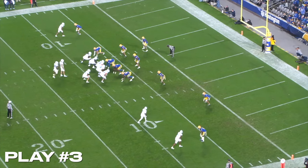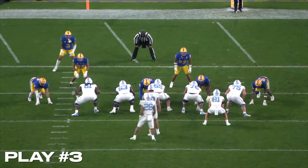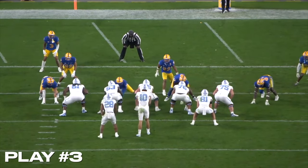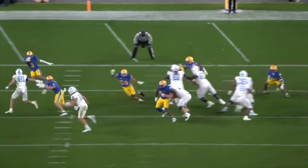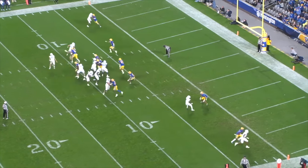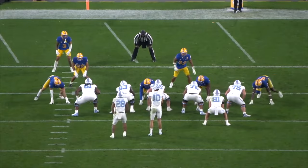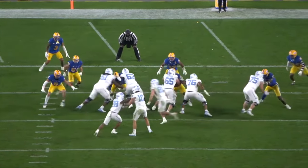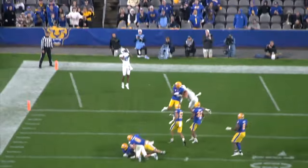Play number three, UNC on the road against Pitt, up four with a minute to go before the half. The Tar Heels are going to run a QB keeper with their big quarterback with a tight end pulling. Ball is snapped and the tight end lets this end go, probably thinking he's crashing on the running back. Maye is dead in his tracks, but with his opposite hand he flips this to the receiver wide open in the end zone for a touchdown. Just a ridiculous play with his left hand — and some may say this looks a little Mahomes-like.